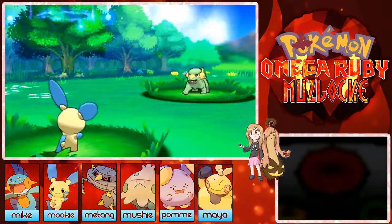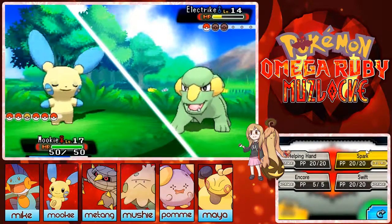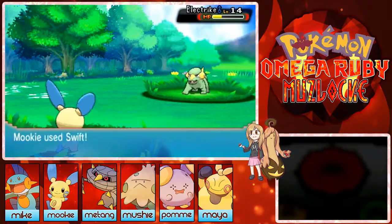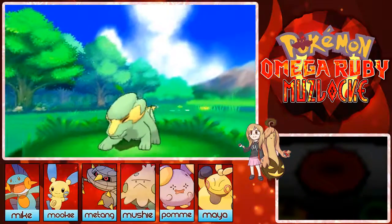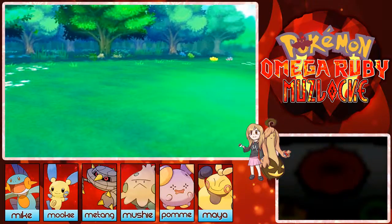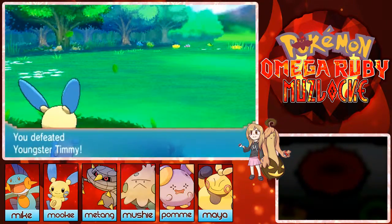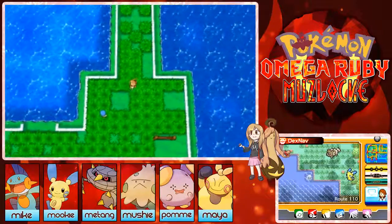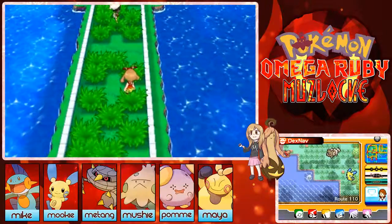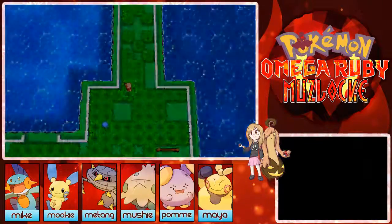I want to know where the rival battle is so I can walk back just before it, heal, and come back to do the battle with fully healed Pokemon — I really don't want to lose any of my current Pokemon. Oh, that's the rival! Okay, I'll be right back — I'm going to heal.